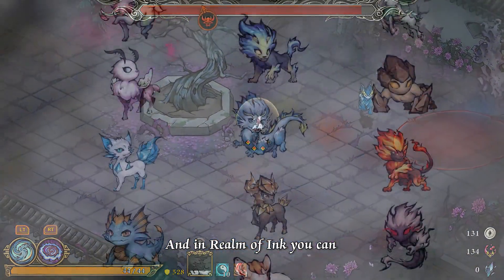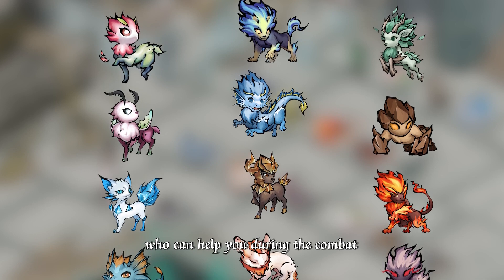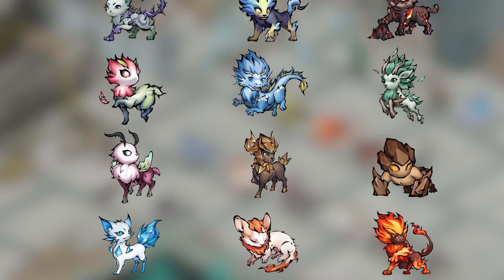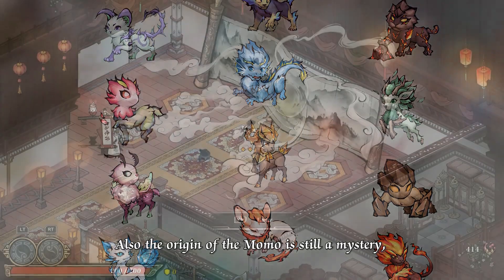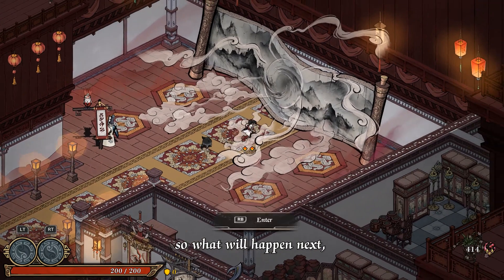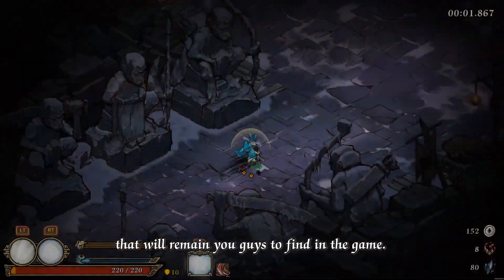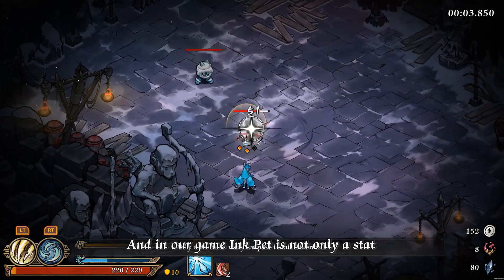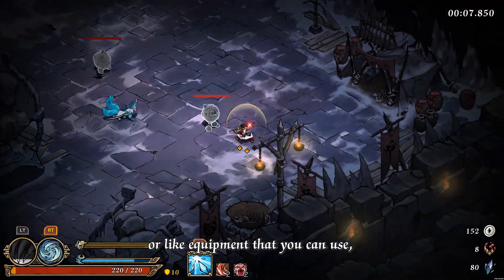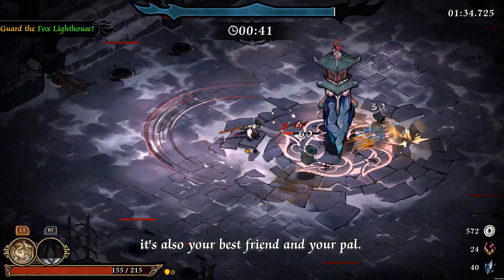And in Realm of Ink, you can ultimately get over 50 inkpads who can help you during combat. Also, the origin of the Momo is still a mystery — what will happen next, we will let you guys find in the game. In our game, an inkpad is not only a stat or equipment that you can use. It's also your best friend and your pal.